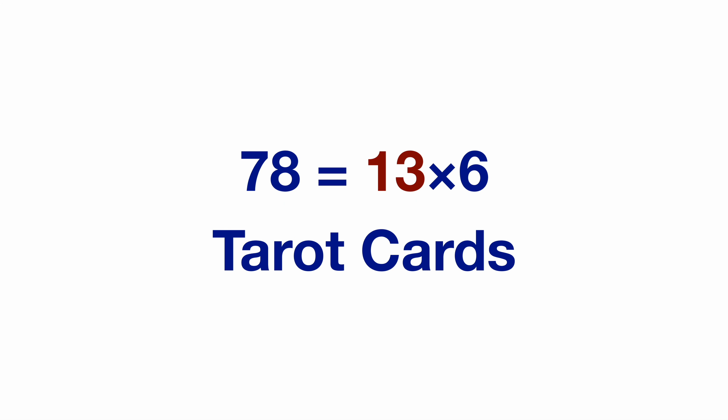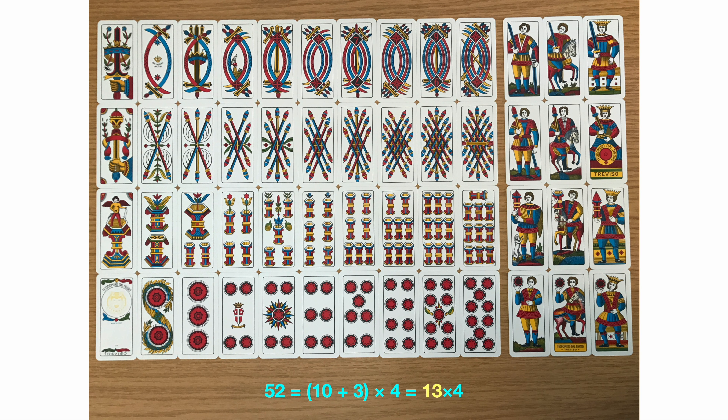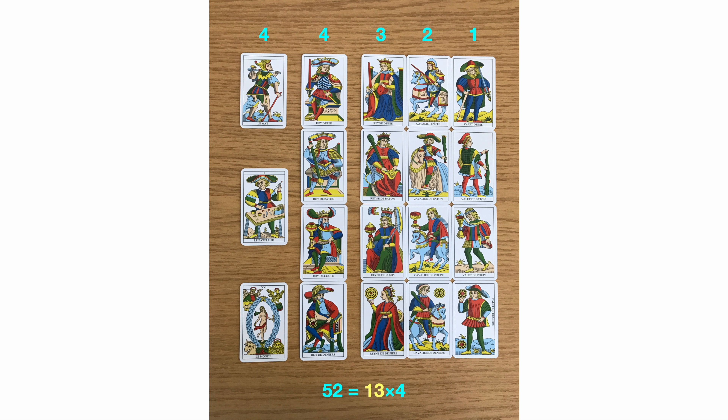There are 13x6 cards in a tarot deck, and these were based on 13x4 original cards. Four suits, each comprised of 10 pips, as well as 3 court cards — pages, knights and kings. Tarot card games also assign points to special cards. There are different methods, but the original one assigned exactly 13x4 total card points to these counting cards.